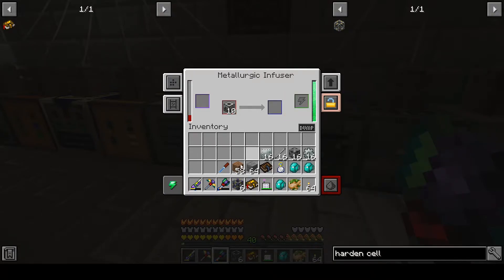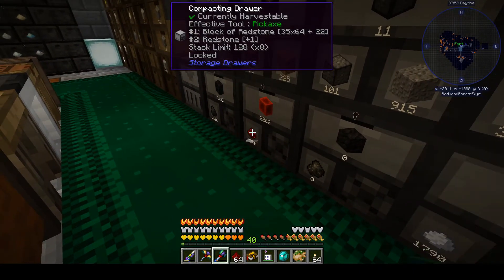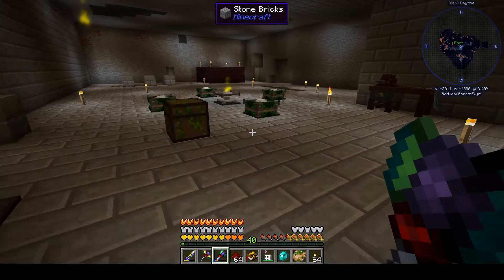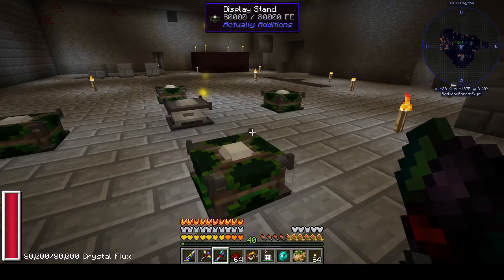Not far enough. So we need another 4,000 redstone. We're going to go grab some of these and go to the enrichment chamber to make much more of these bad boys. So while this is cooking up, all of this is going to lead us to powering up the empowerer again for the second time. And these things take a ton of power - I think they're 2 million each.